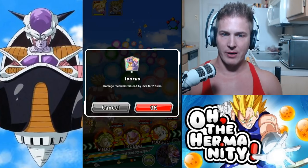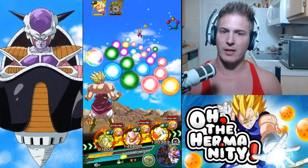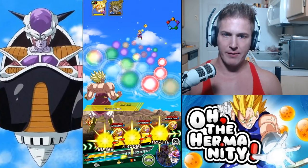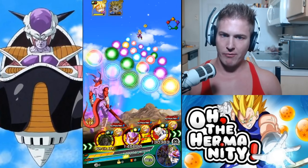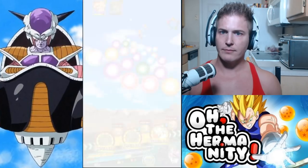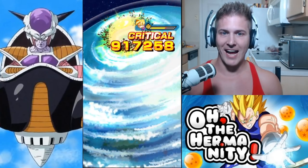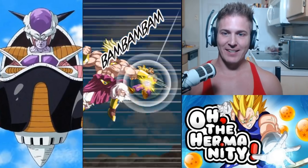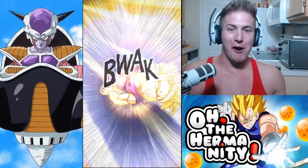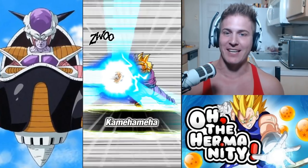We're gonna go Broly right out of the gate, use an Icarus, reduce damage received, then Broly will super attack. He's gonna launch a regular super attack but that should be okay. If he crits that would be nice — boom, two super attacks! If only we had filled the ki bar up we could have gotten three super attacks. Wow, two crits in a row! Broly's like 'I'm not done yet.' Can you imagine if we got three crits in a row — there'd have been almost three million damage just from Broly.